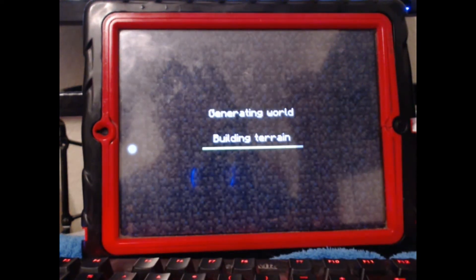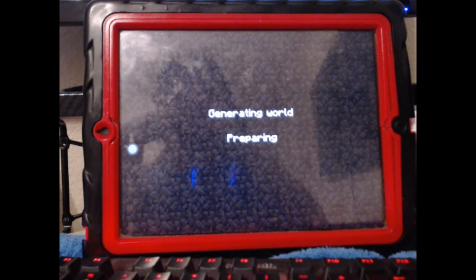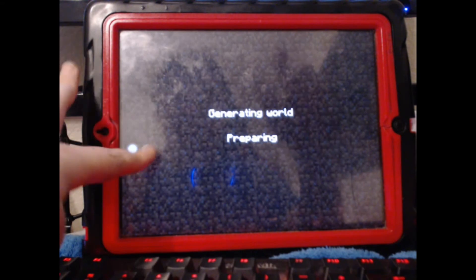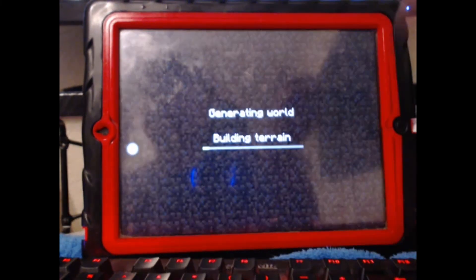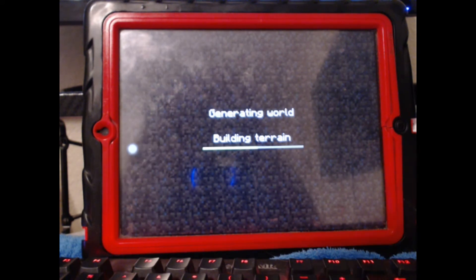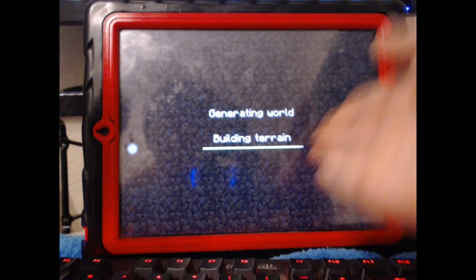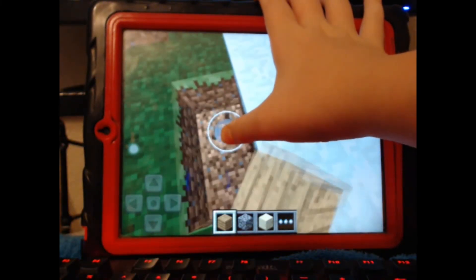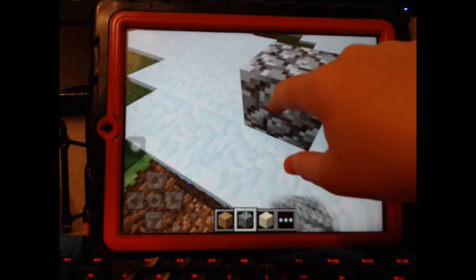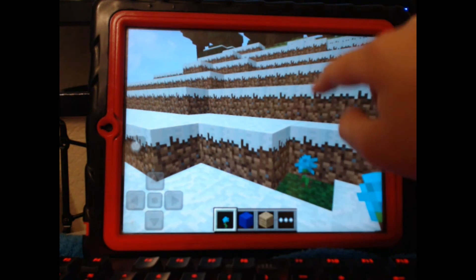You can create your own world — I'm gonna go to Cool Beans. I cringe every time I say that. Here we go, it's loading — it might take a while. Now it's building terrain. You see this? It has the old sounds too. It's just pretty cool to mess around with if you want to.